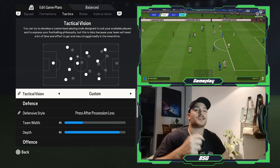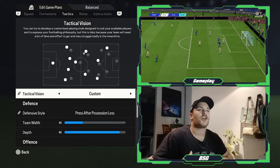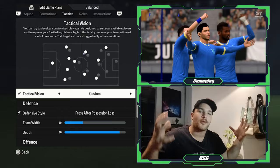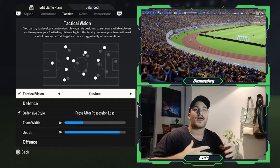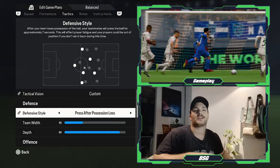Moving on to tactics, the tactical vision I've set is custom. I couldn't really get the system to fit into what Sarri was all about — that high line, the high press, but at the same time a possession-based brand of football. You can go with tiki-taka but then you can't play high up the field; you can go with wing play but then you can't compact the structure. So it's a mix of all those variations — custom best suits it. You're looking to play a very aggressive brand of football with a very high aggressive press.